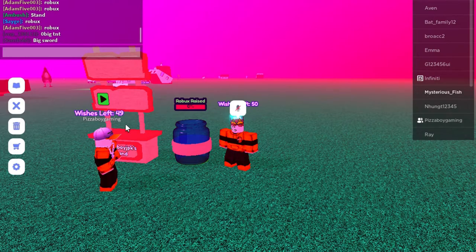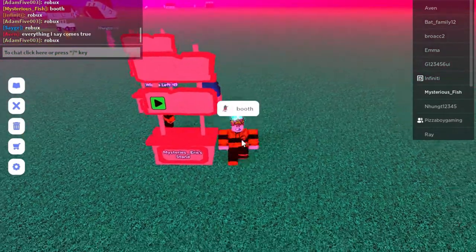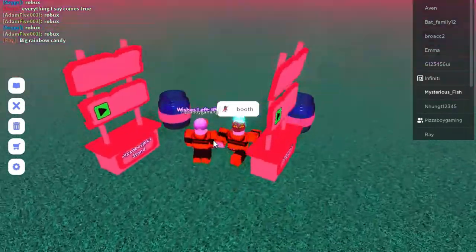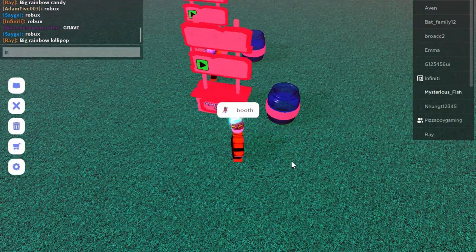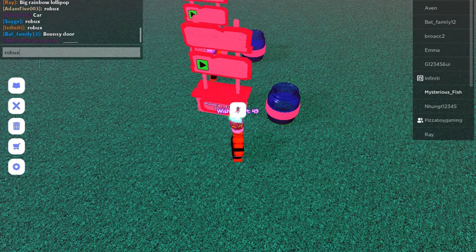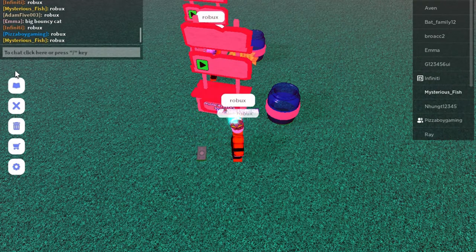As you can see, all you gotta do is type in 'booth'. You'll see that a booth has spawned, then you just want to click the play button. The play button then spawns a container that'll say 'Robux Raised'. Then you want to say the word 'robux' — I'm going to copy and paste it just to make it easier.